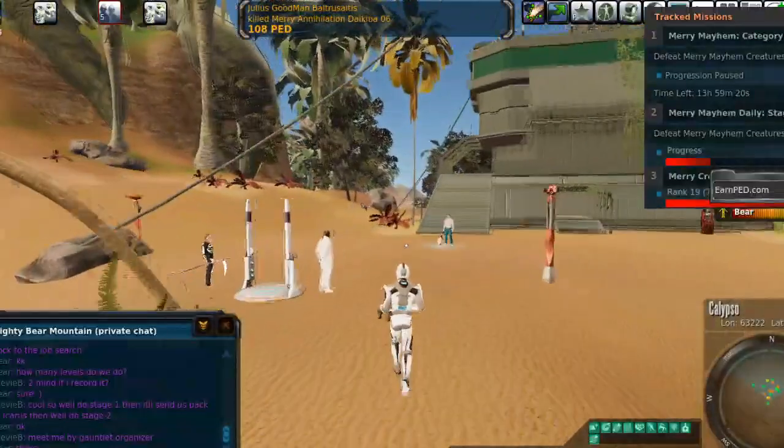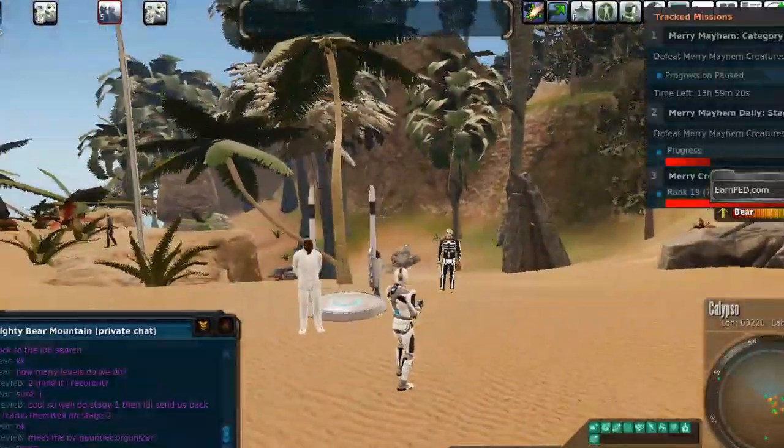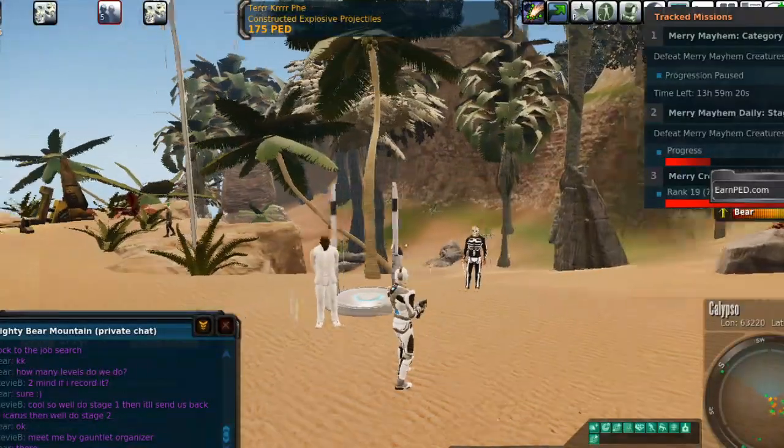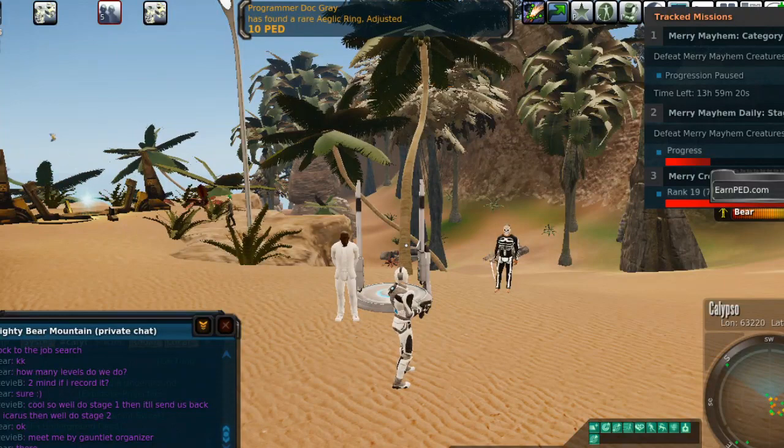Hey guys, welcome to another video from Earnped.com. I am Stevie B. We are here at Camp Icarus. Me and Bear are going to go into the gauntlet — let's do stage 1.